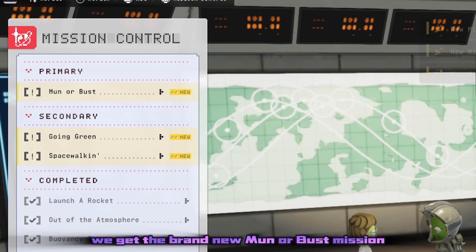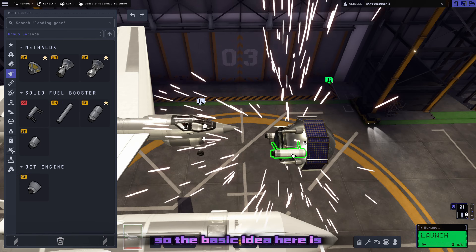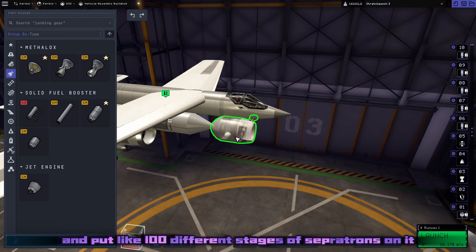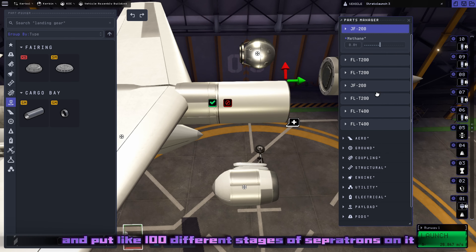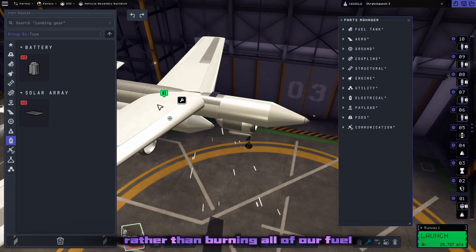As soon as we cash those in we get the brand new Munner Bust mission which grants 150 science points. The basic idea is to take the exact same probe from last video and put like 100 different stages of Sepatrons on it. That'll let us pick how much Delta V we want to use rather than burning all of our fuel like last time.